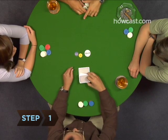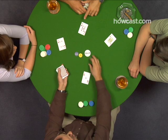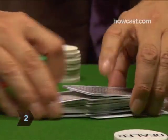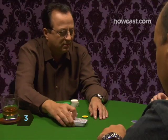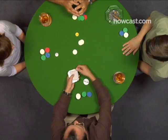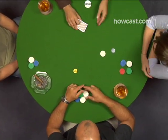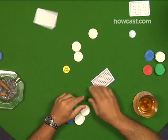Step one: choose a dealer for the first hand and denote that person with the dealer button placed on the table. Step two: the dealer shuffles and cuts the deck of cards. Step three: the player to the left of the dealer is given the small blind button, indicating that he or she posts a small blind bet. The player two places to the left of the dealer is given the big blind button and places the big blind bet. These are considered the ante and vary from game to game.